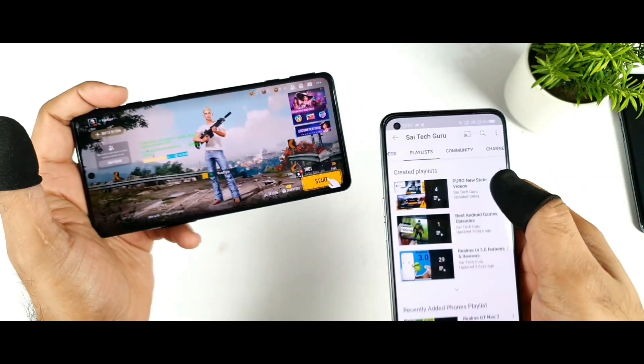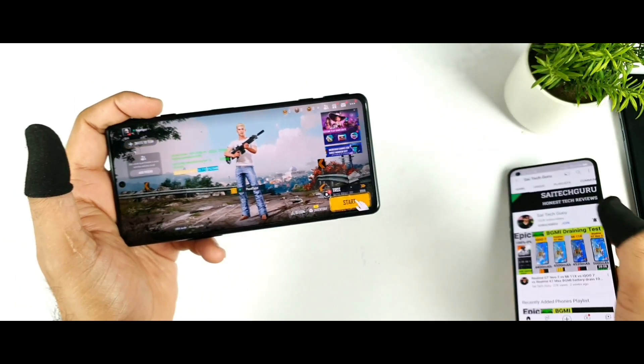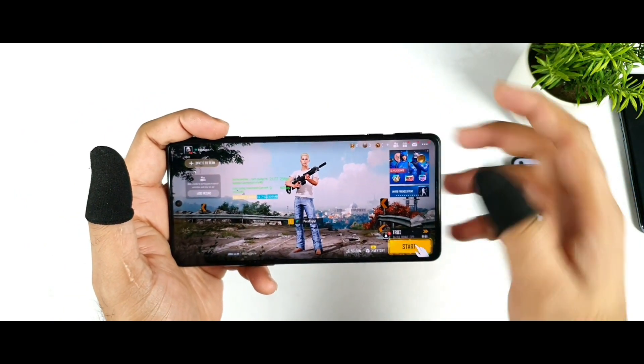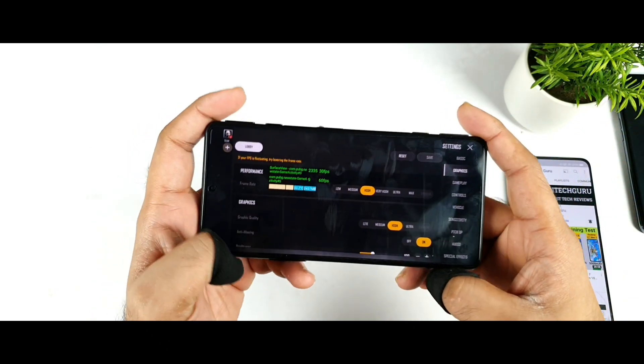Make sure to follow the PUBG New State playlist. Try to click on the playlist and follow the recently uploaded videos — I did do plenty of testing on different smartphones as well. Now let's go to the first settings option and explore the different graphics options available here.